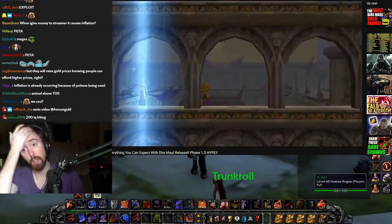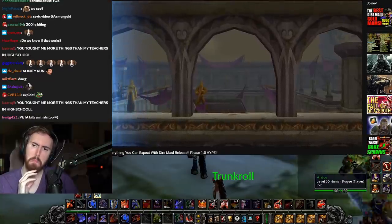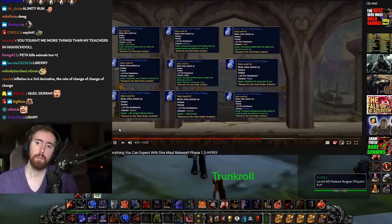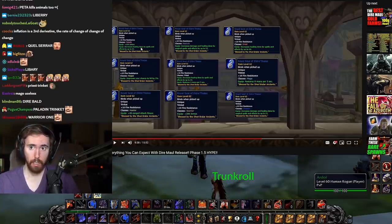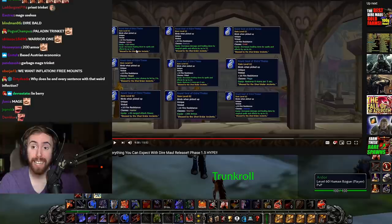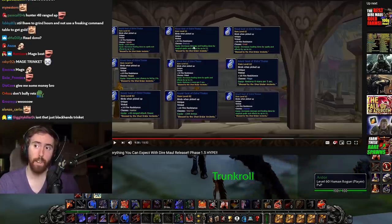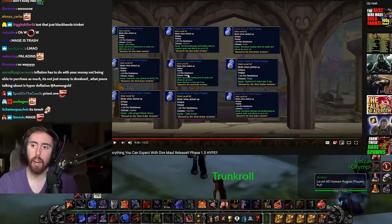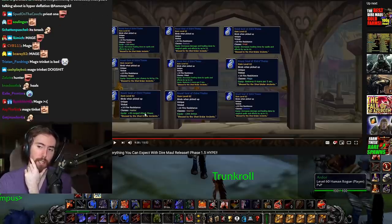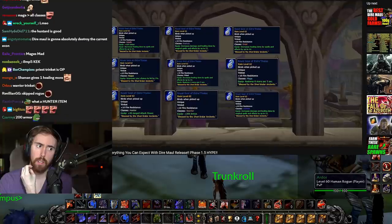That's the tribute run and world buffs. But what about special item rewards? Dire Maul has some of the best, tied into the library. The first are the Dire Maul trinkets — there's one for each class, and some are absolutely incredible. The Warlock trinket is pretty good. The Druid trinket is pretty good. The Mage trinket sucks. The Priest trinket is actually pretty good. The Hunter trinket is pretty good — 20 to 48 attack power. The Warrior trinket is dog shit. The Shaman trinket is pretty good.